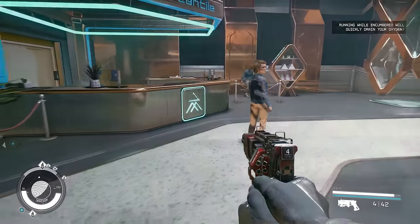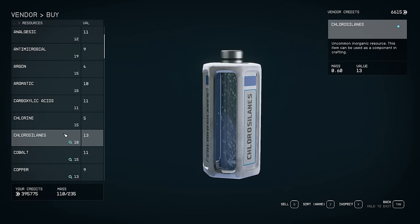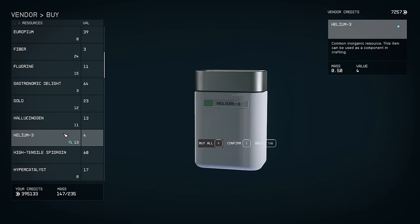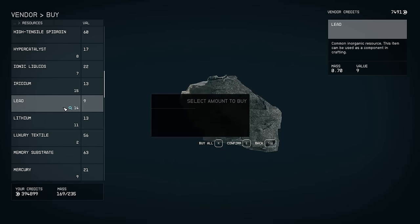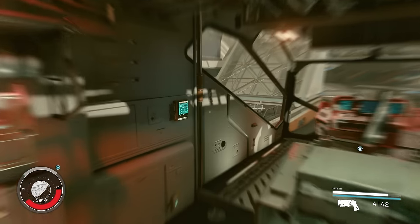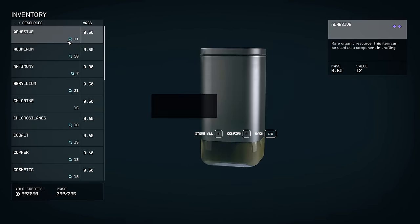Make use of the Jemison Mercantile shop back at New Atlantis. It sells all the resources you need, and you can use the 48-hour cooldown timer to reset the entire stash and buy everything you need. Tracking these items also makes it much easier to spot them in the vendor list.